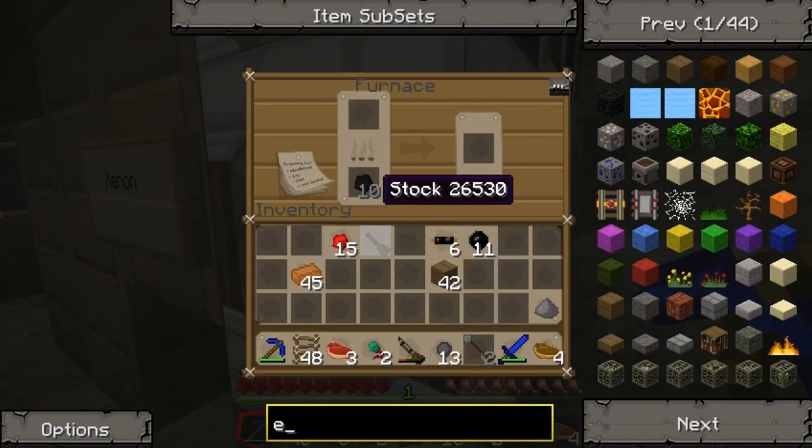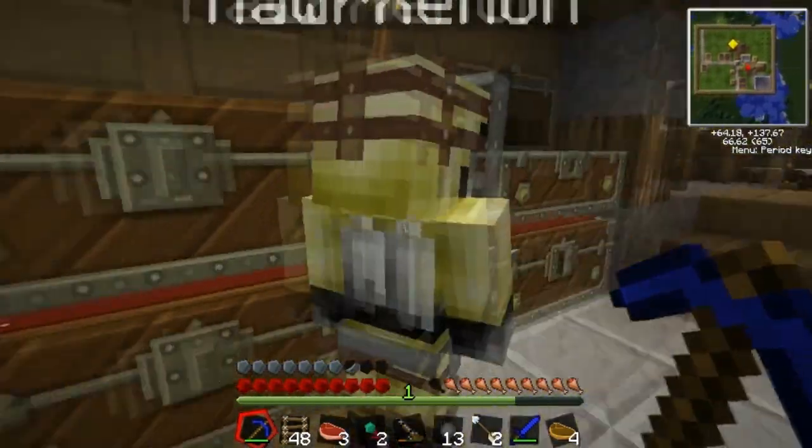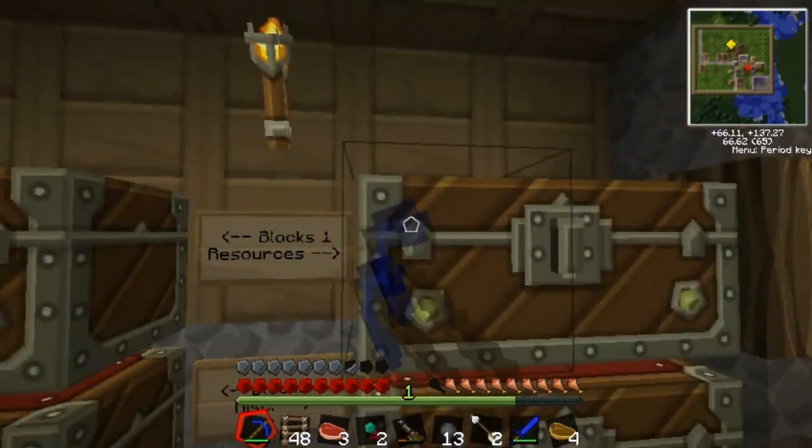There's your refined iron, have fun with it. But I need some — I put it all in the chest. Now I need to make more. Hey, give me some of that refined iron. It's all in the chest — Xenon took it all. Xenon, give me some!